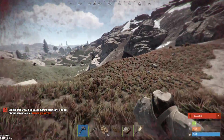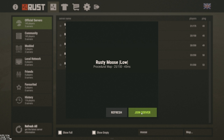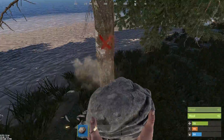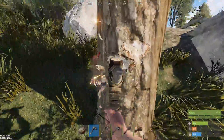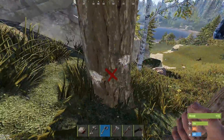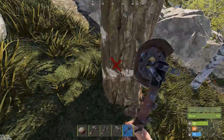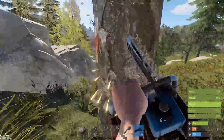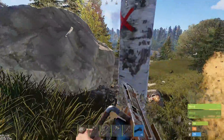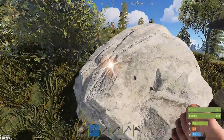With all that being said, let's get going and build our first base while gathering and learning about the essential resources of Rust. Gather wood by hitting trees with your rock, hatchet, or axe.